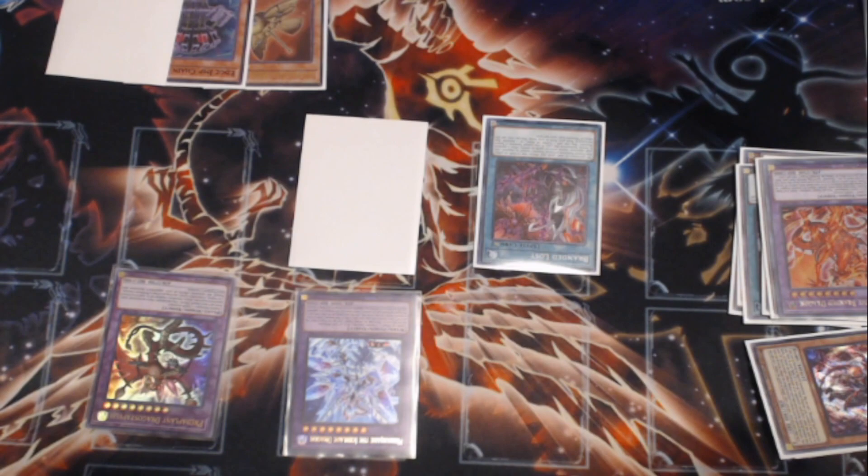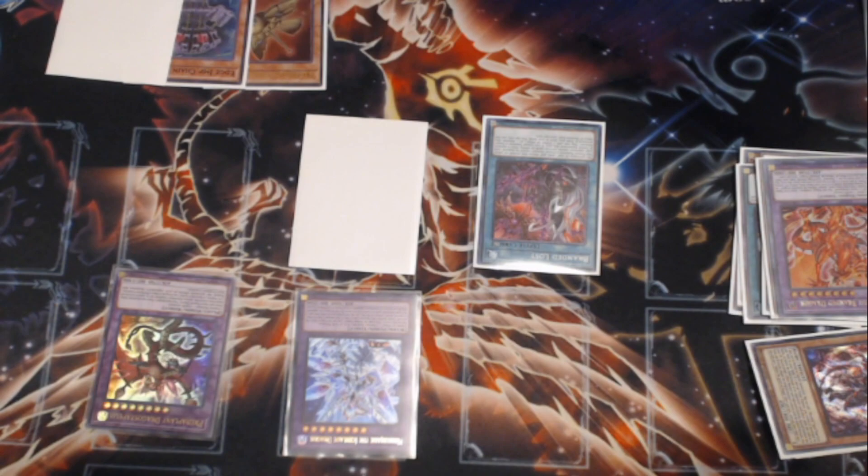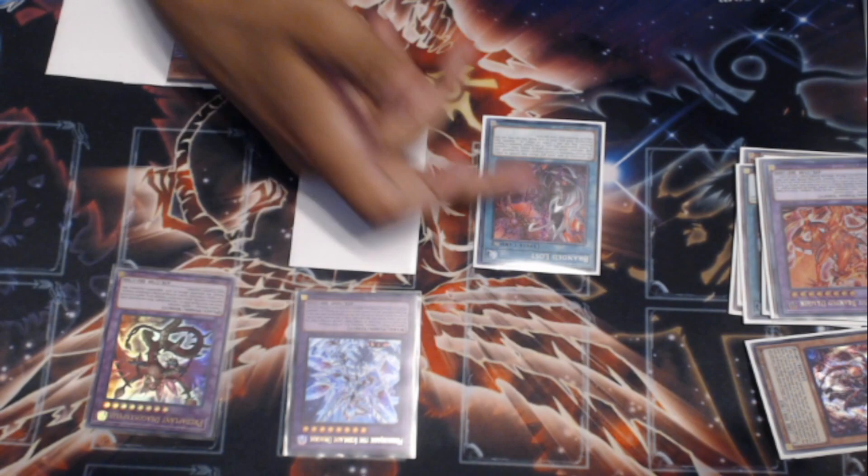We're going to activate Mirror Jade and non-targeting banish the opponent's monster. That is going to put our opponent at four cards left in their hand, if they haven't played a spell card like Desires to draw anything yet. That's just going to put them at four cards. We still have seven cards.